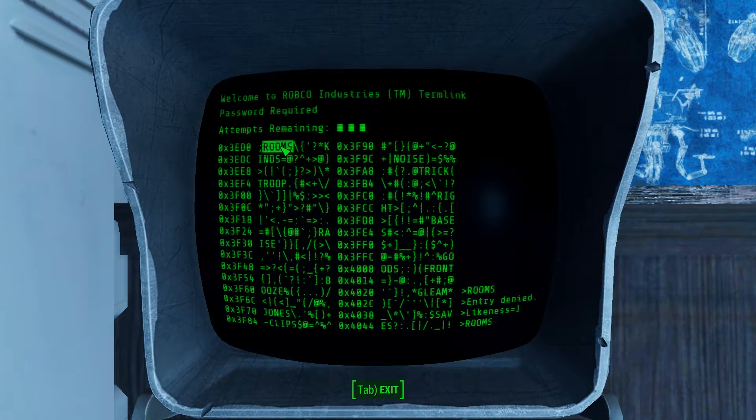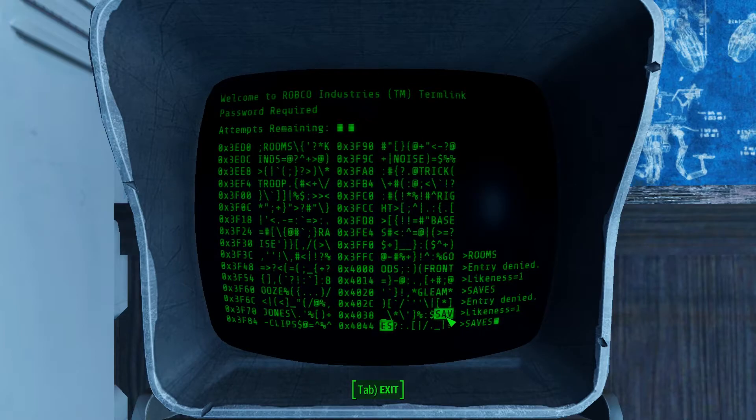We can see over here at 'noise', the O is in the second location, just like 'rooms' has an O in its second location. 'Troop' has one at its third location, and 'rooms' also has one in its third location. We can also see that 'saves' has an S at the end just like 'rooms'. If we click 'saves', likeliness equals 1. The only thing 'saves' and 'rooms' have in common is the letter S — we can assume that's the end S. So our password will end in S.